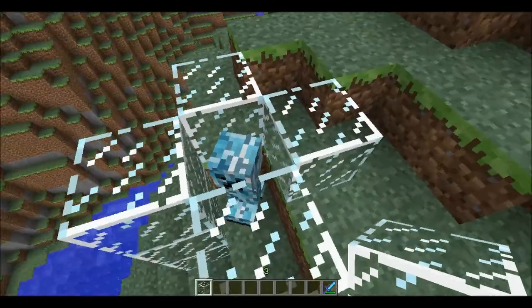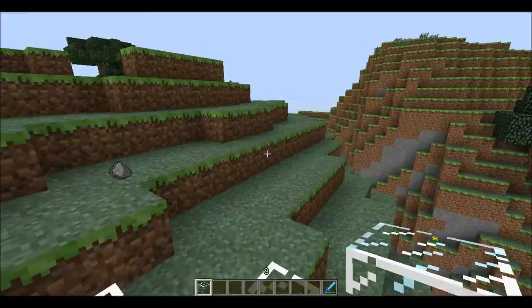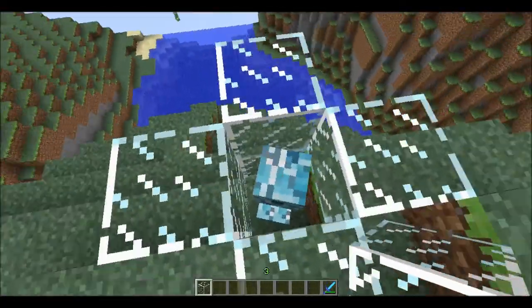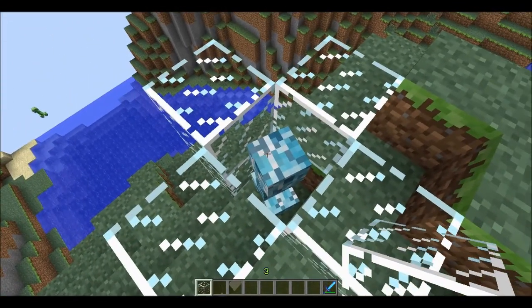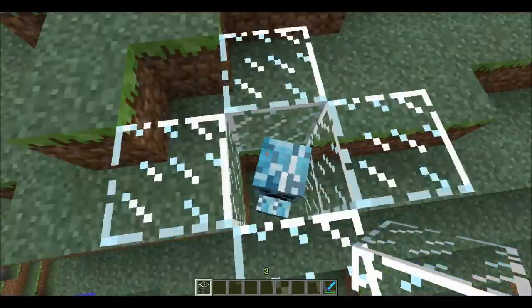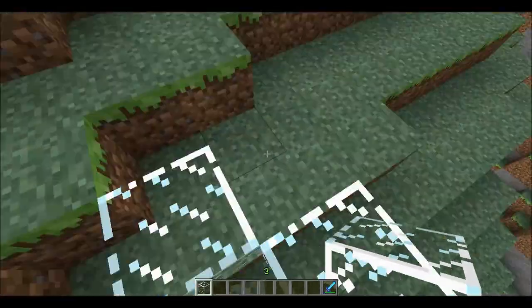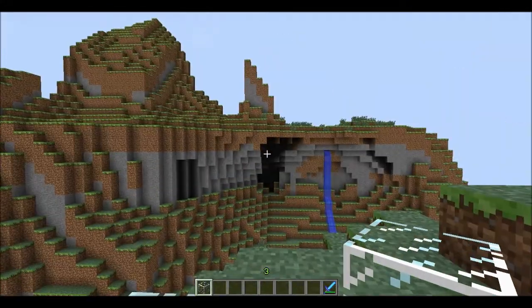This is the Lightning Creeper. It will shoot down lightning when it explodes, and it can charge any creepers that are around it, making them charged creepers. I'm pretty sure its explosion radius will be the same as a charged creeper. It does not take any damage from the lightning. Rarely it will drop gunpowder, and the most common drop is redstone dust.